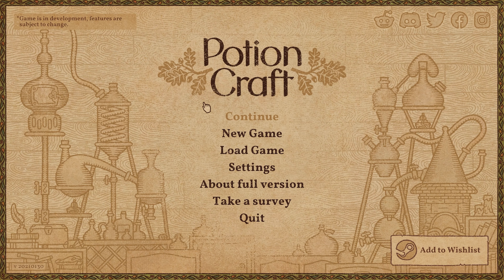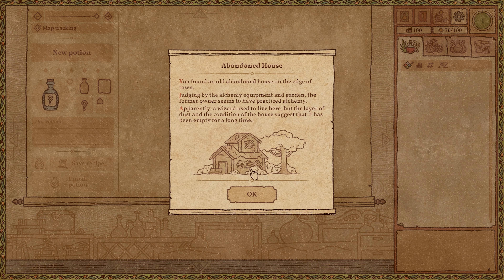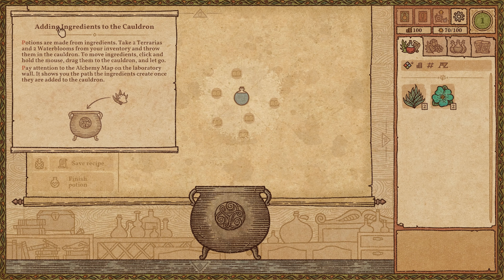The story begins — you're a novice alchemist wandering the world in search of your destiny. After a long journey you finally found a place to ply your trade. You arrive in a town and find an old abandoned house on the edge of town. Judging by the alchemy equipment in the garden, the former owners practiced alchemy. After several days of cleaning and preparing, the shop is ready for its first customers.